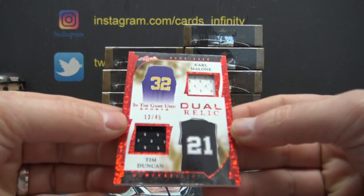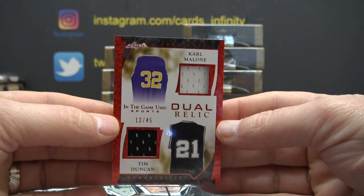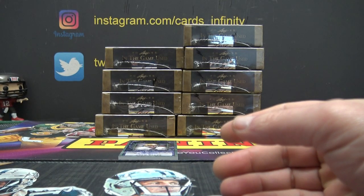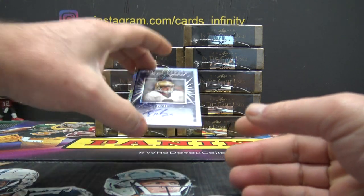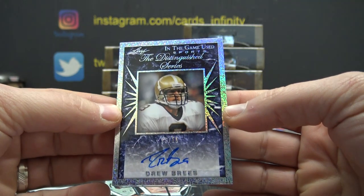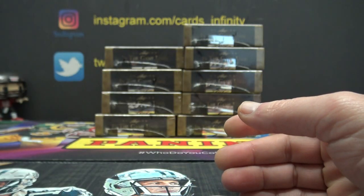12 of 45, Karl Malone and Tim Duncan, double jersey. And 12 of 15, Drew Brees, autograph. 12 of 15.